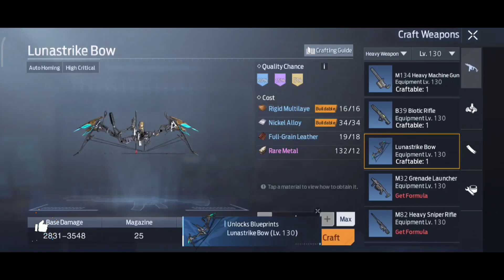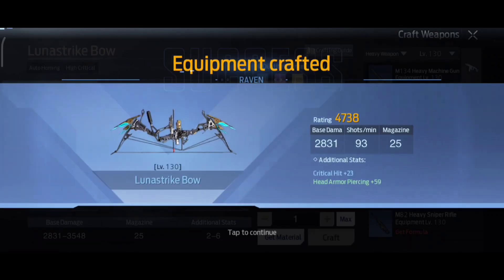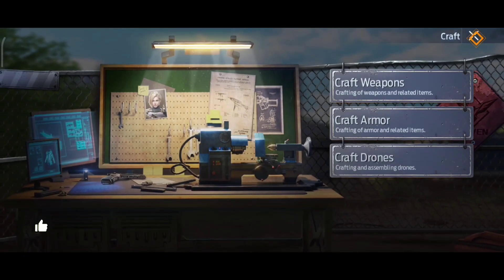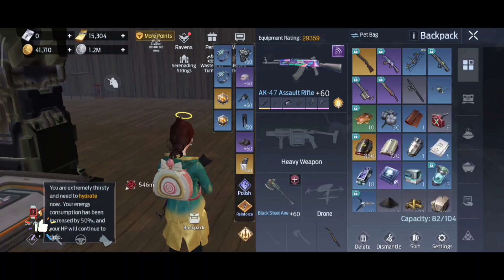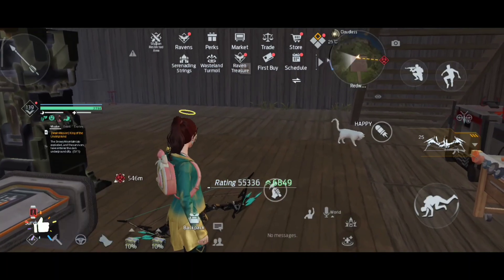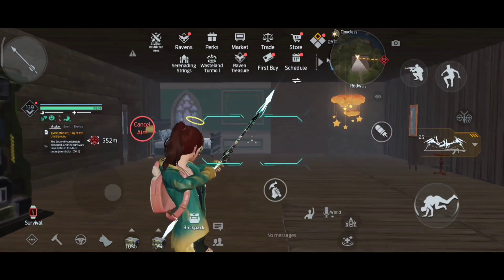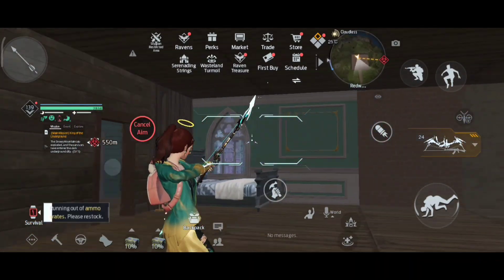I have some gold in hand so I'm going to craft this. Let's see what level I get — it's Common only, with damage of 2,831. I'll keep that for now. Going to the backpack to equip it.